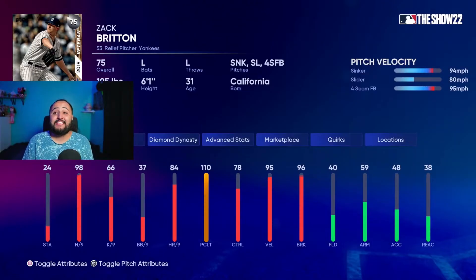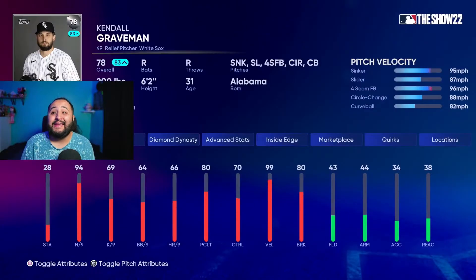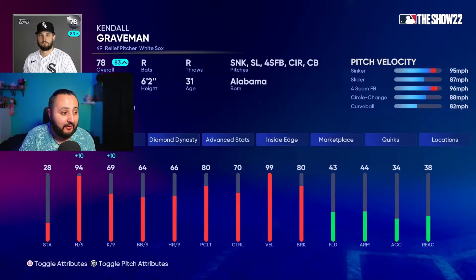Next, you guys gotta have this 75 veteran Zach Britton — 98 hits per nine, sinker, slider, and four-seam with 84 control on that sinker, which is really really good. You guys know Zach Britton, he's really really good out of the bullpen.